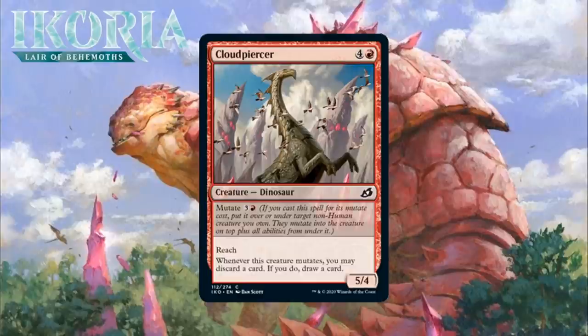Next up, it's Cloudpiercer, who for 4 generic and a red is a 5/4 Dinosaur at common. He's got Mutate for 3 generic and a red, meaning you can cast it for this alternate cost and put it over or under target non-human creature you own. They mutate into the creature on top, plus all abilities from under it. It's got reach, and when it mutates, you rummage — you discard a card and then draw a card, and it's a may effect. A 5-mana 5/4 with reach is probably pretty close to a solid C. This is also nice because it's good to put on top of any mutation since it has beefy stats, meaning if the creature you're mutating it onto has keyword abilities like flying, they'll be extra good. I'm giving it a C.